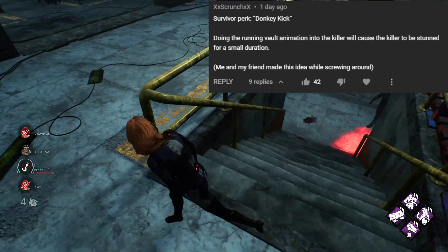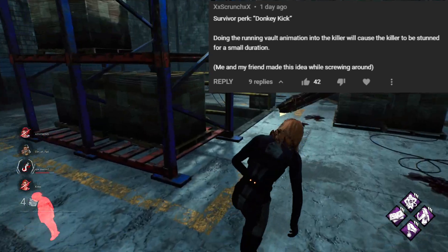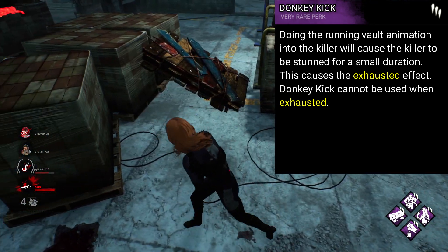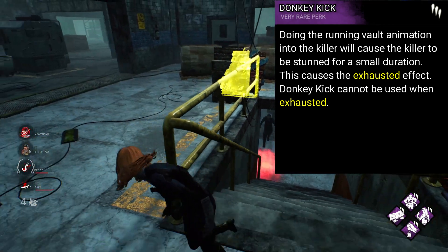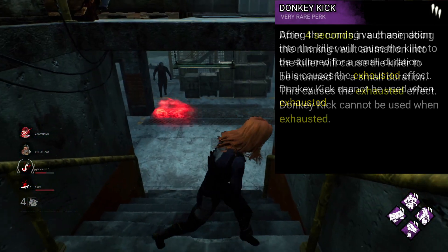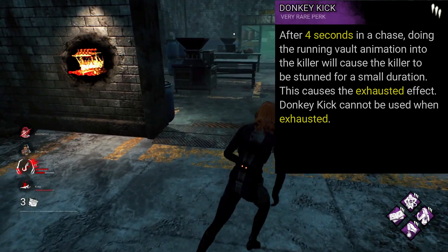So this next one is an exhaustion perk, presumably. It's called Donkey Kick and it's made by XX Scrunch XX. Doing the running vault animation into the killer will cause the killer to be stunned for a small duration. This is kinda like a different version of Head On — I like it too. It's a pretty unique exhaustion perk that gets you to do a bit more than just press a button. One thing I will say is that it needs a small prerequisite, a bit like Head On has a four second timer whilst in a locker. I think this perk should require you to be in a chase for four seconds prior to its usage, just to make sure it's not abused or overused on the killer.